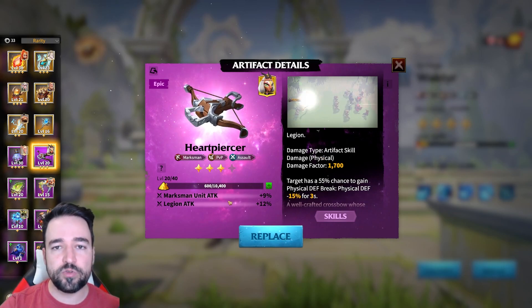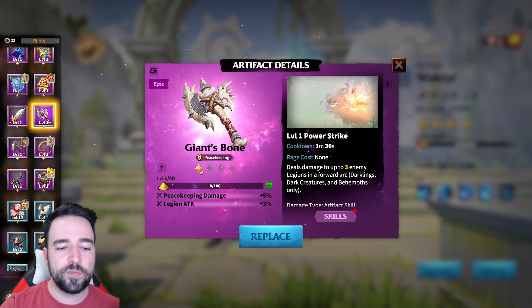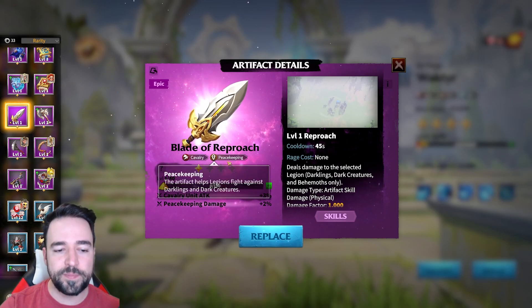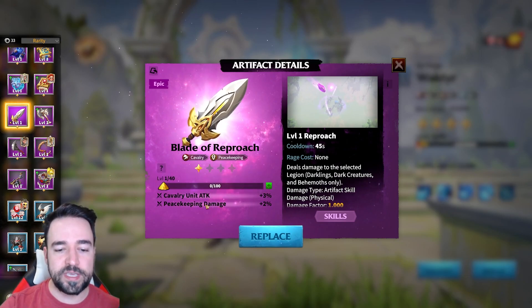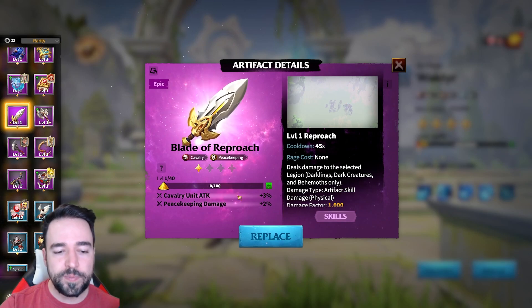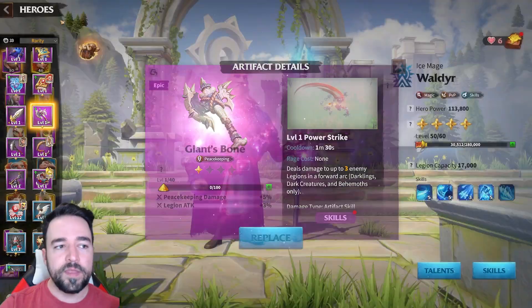So if it has peacekeeping here, do not use it — it's completely wasted. A few other things worth mentioning: you can see there are peacekeeping artifacts that do give peacekeeping damage, but the effect does say 'behemoths only.' So those effects would most definitely work against behemoths, but the peacekeeping damage stat from all my testing has shown to not work at all.